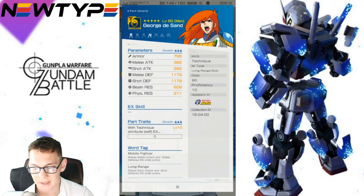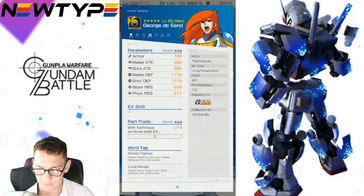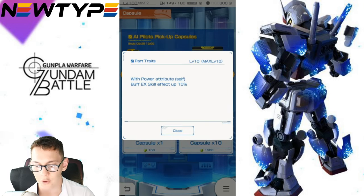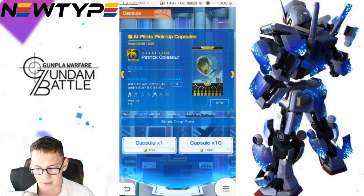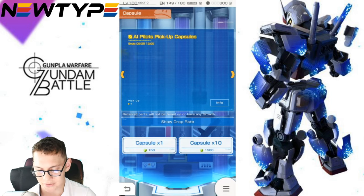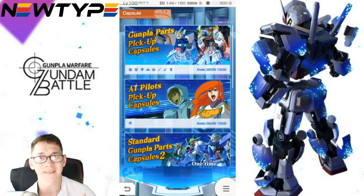Taking a look at George's stats — they're really defensive. He's going to be an out-fighter, and his parts trait is technique attribute EX skill cooldown reduced 20%, word tags: mobile fighter and long range. He's not really that bad in terms of a technique mobile suit, but I'm not really feeling it — easy pass for me. Then there's good old Patrick. With power attribute self buff EX skill effect up 15% — I really don't like those abilities. He's going to be a mid-shooter. Stats are really bad, but it's a default three-star, so of course the stats aren't going to be fantastic. The whole AI banner is probably an easy pass for everyone.